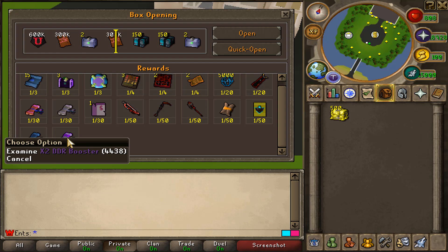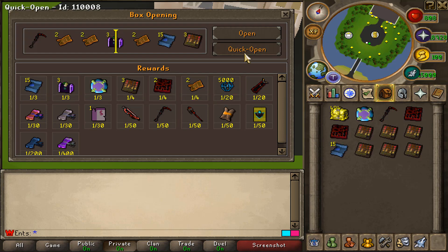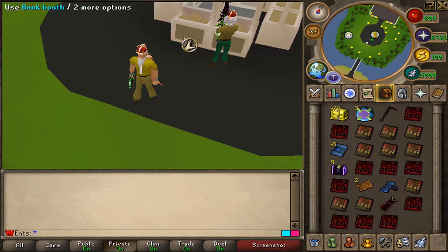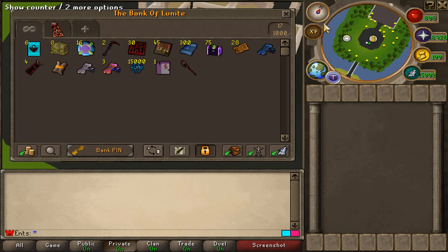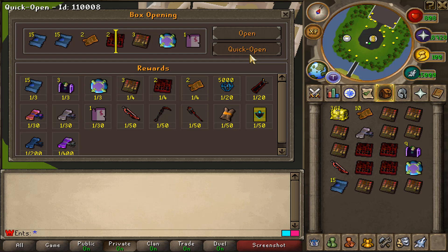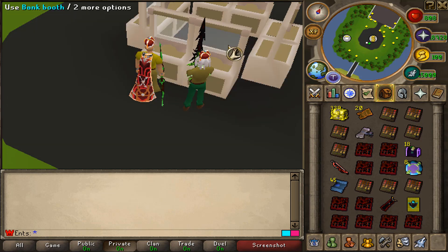Whoever finishes with more points is gonna be the winner, and there's no time to waste — let's get straight to the opening. This inventory is gonna fill up very quick. There's the first point, that is what I'm talking about! We're gonna have to bank a lot this time. 378 left to open. Another booster, but not the one we're looking for. Just look at the loot!